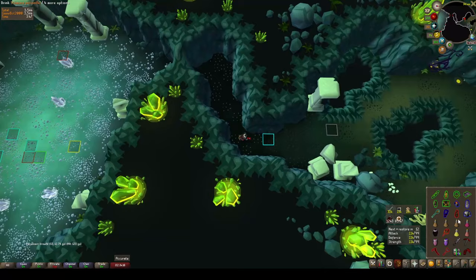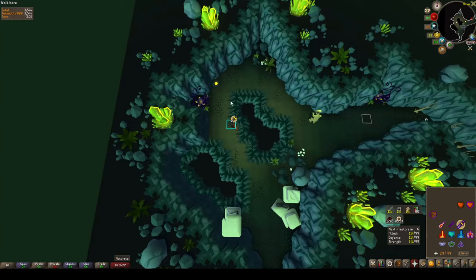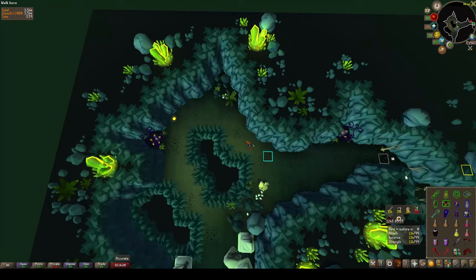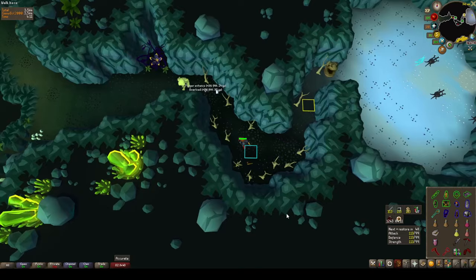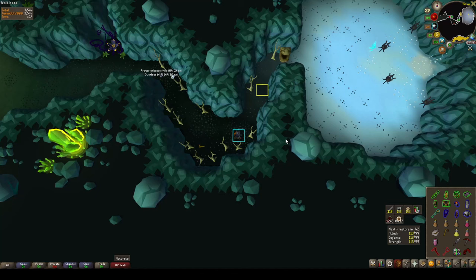Throw the melee gear back on and this is our Scavs room. In CMs, we're gonna scav on the first floor. We will not be prepping at the very end just before Olm — we will actually be prepping at the end of the first floor. So I'm gonna drop the overload and the prayer enhance right here, pick up a tinderbox and an axe, and get chopping.